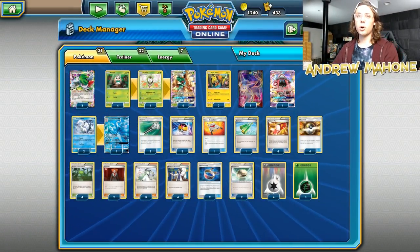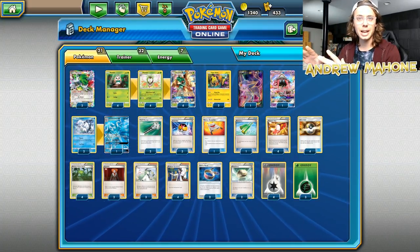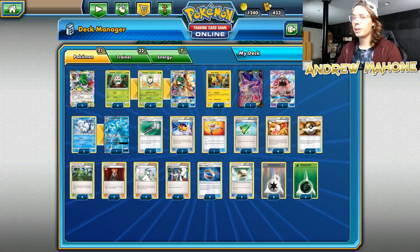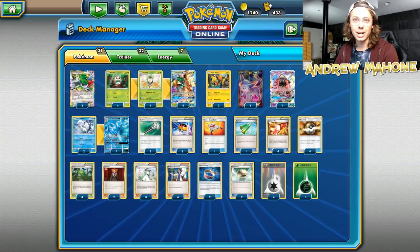What's up everybody? Andrew Mahone here from Garium's Competitive Pokemon. Today we're going to be doing something a little bit different here on Pokemon Trading Card Game Online. I'm going to be trying to do a deck profile on the internet. I'm going to be looking at Igor's Top 4 Decidueye Ninetales list from the North American International Championships.